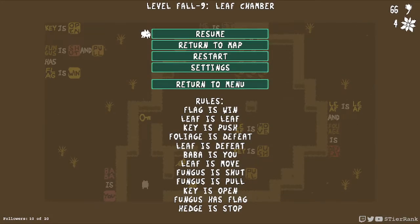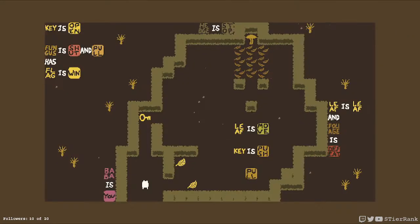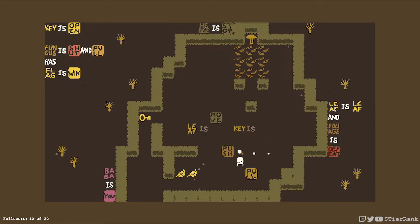I may not have played this one yet: Leaf Chamber. Flag is win, leaf is leaf, key is push, foliage is defeat, leaf is defeat, Baba is you, leaf is move, fungus is shut, fungus is pull, key is open, fungus has flag, hedge is stop. One of the leaves chopped me — you gotta be careful with that. Key is push, leaf is move. Leaf and foliage is defeat, leaf is move. So if we do this at the right time it would no longer be a threat. In order to get the key we'll need to do a pull to get it into better space.